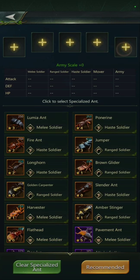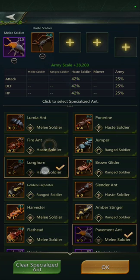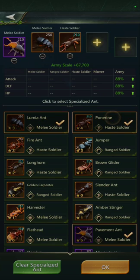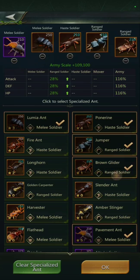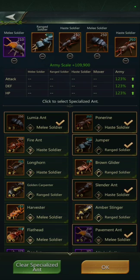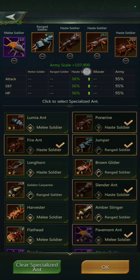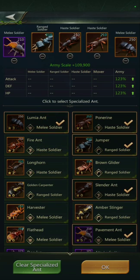I rarely recommend using quick select unless you know it's a guaranteed win, because it just doesn't give you the strongest percentage of army. Since I can't choose only haste or only ranged, I'm going to find the ones that are specifically boosting my army. The little icon on each ant tells you what it boosts — a shield icon, a running foot, or a flying arrow. Those are typically related to specific unit types: for example, the Fire Ant gives a boost to the Haste soldier, but some ants give army-wide boosts.